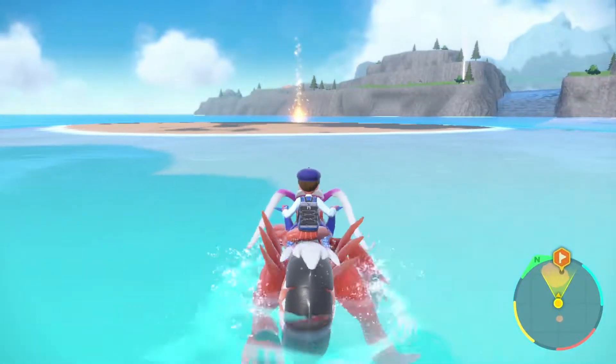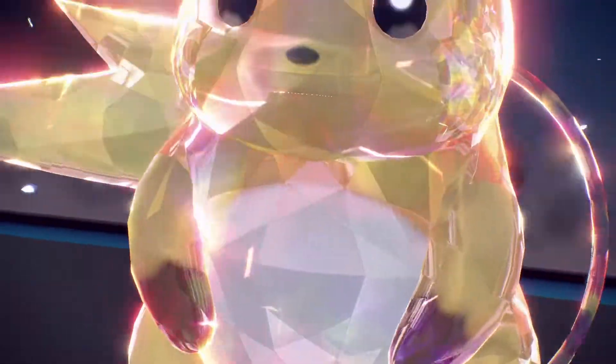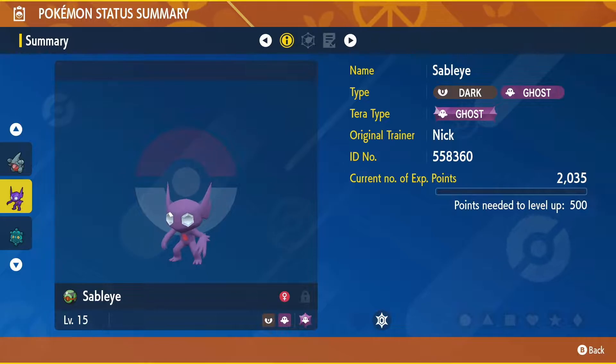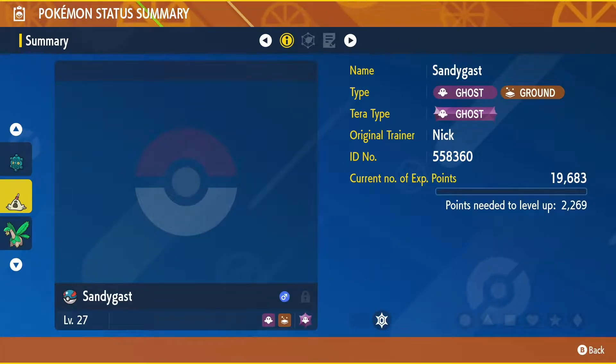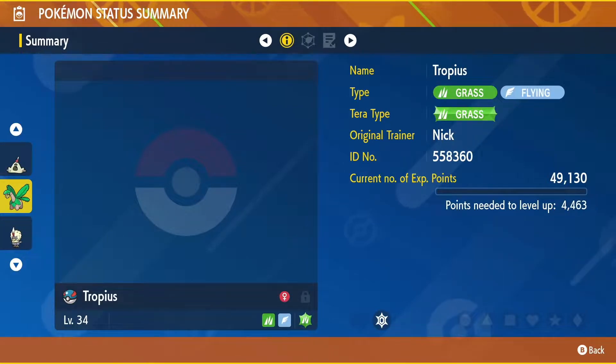Are you having a difficult time figuring out your next Terra typing? Maybe you want a Slowbro with a Grass Terra, or even a Raichu with a Fighting Terra. Typically, if you catch a wild Pokemon, their Terra form will be related to one of their two typings. In this video, I'll go over a few options for discovering your next idea of Terra Pokemon.